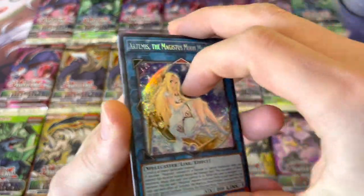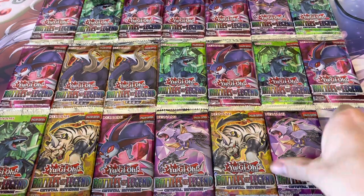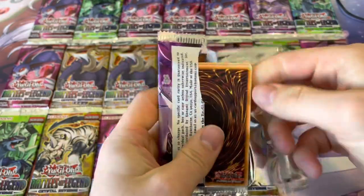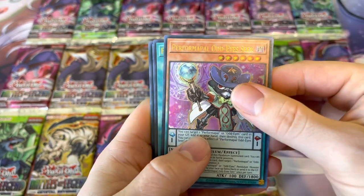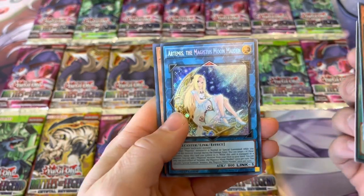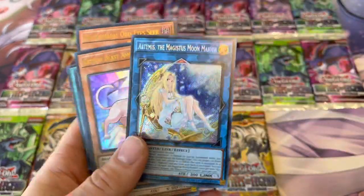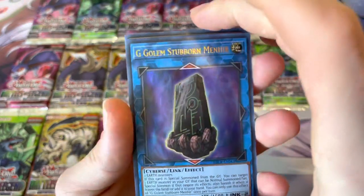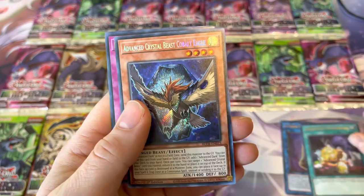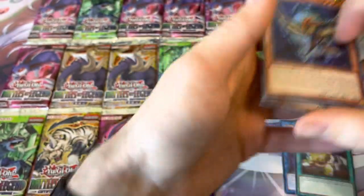Todoraki the Earth Bolt Star, Rainbow Bridge, Artemis the Majestic Moon Maiden, Odd-Eyes Rebellion Dragon, and Amazon Hot Spring — Artemis is like five bucks. Frightful Patchwork, another Artemis — we're getting some money back. Crystal Beast Dynabase, two Artemises, solid. G Golem Stubborn Miner, Frightful Patchwork, Advanced Crystal Beast Cobalt Eagle, Doodle Book — Dynabase, not a good pack.